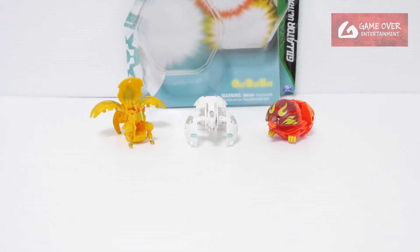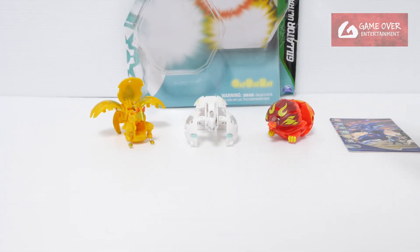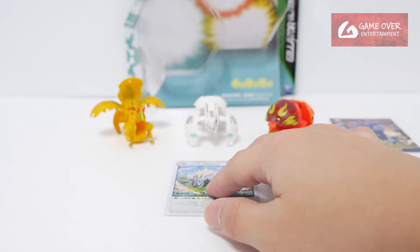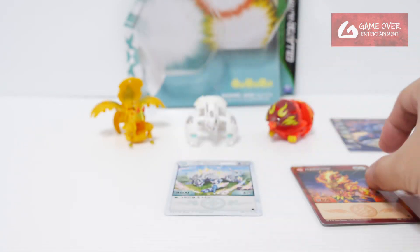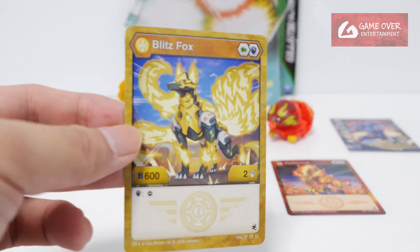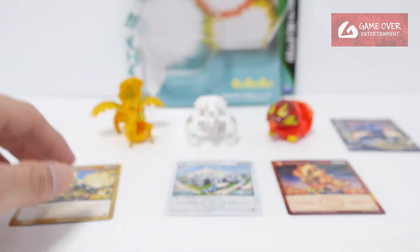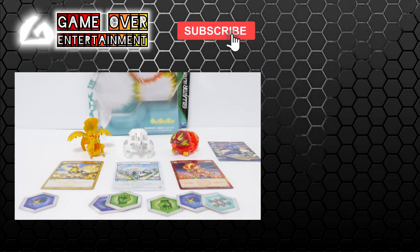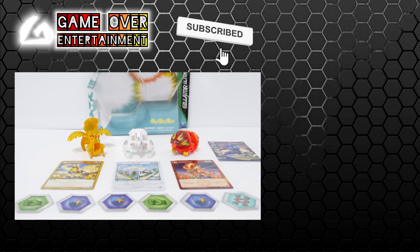So this has been the unboxing of Heos Giletor Ultra starter pack. What did we get with this pack? We have this very nice gate card Shaptar, Ultra Giletor, Pyrus Hydrus, and Aurelis Blitzfox, together with their respective Bakugan cards. Thank you for watching. If you enjoy this content, please click the like button and subscribe. See you next video. Thanks, bye.